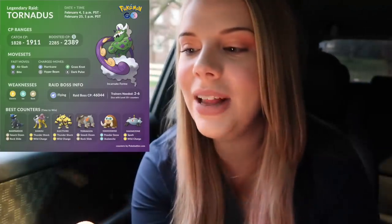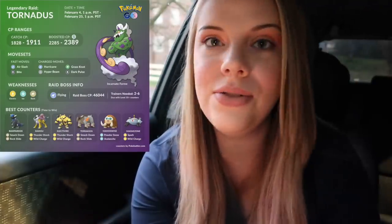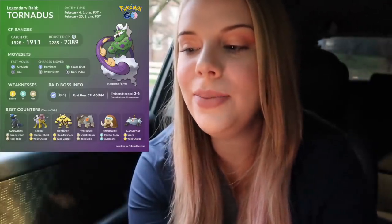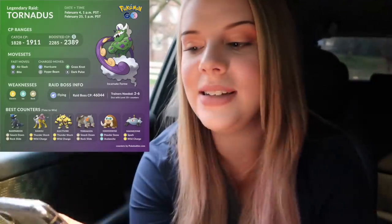Just before we start with the Onyx event, I wanted to talk about the new Level 5 raid boss - it's going to be Tornadus. Tornadus is a flying type legendary Pokemon from the Unova region, and to counter it in a raid you need to use electric, ice, or rock type Pokemon. The 100 IV CP you're looking for is 1911 and with the windy weather boost it's going to be 2389. Tornadus is going to be in Level 5 raids until February 25th at 1 PM Pacific time. You might even see me do some Tornadus raids in today's video.